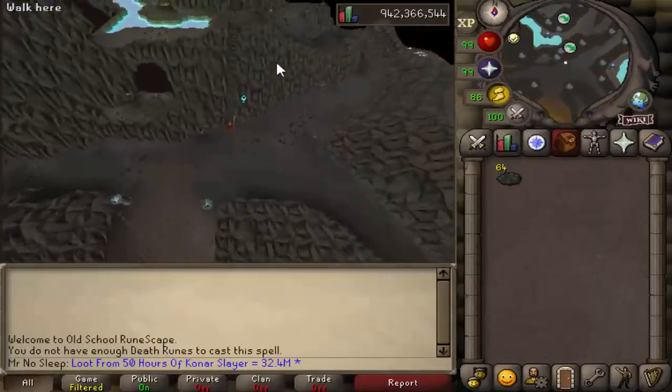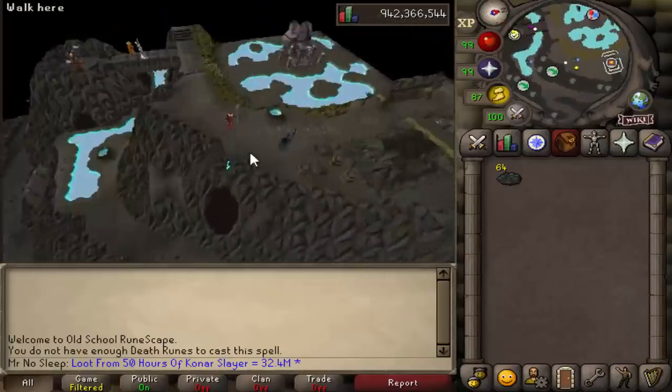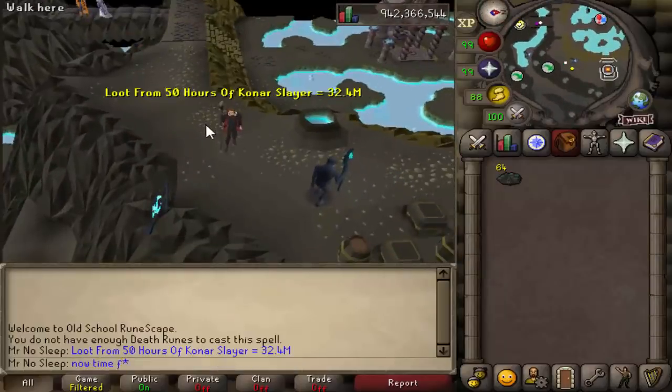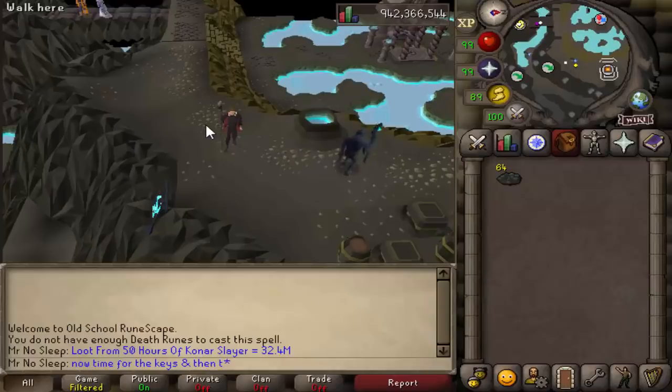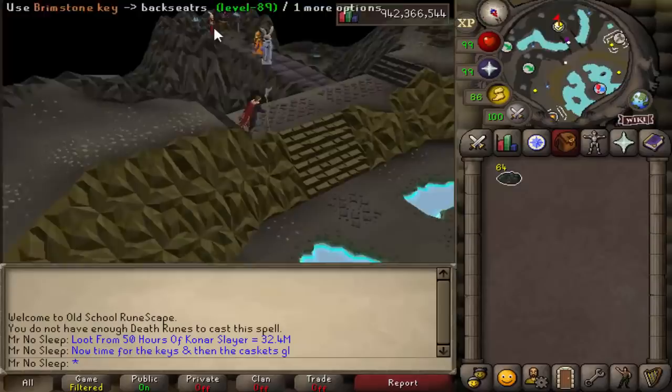So the overall loot from 50 hours of Konar slayer, just in the drops themselves not including the brimstone keys or clue scrolls, comes out to be 32.4 mil. Not the best - it's definitely a lot less than what I made in the 30 hour loot video, but in that video we were lucky enough to get Armadyl pieces along with a lot of other good RNG. You can't be lucky every time.